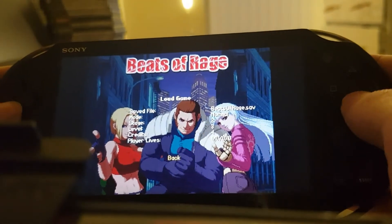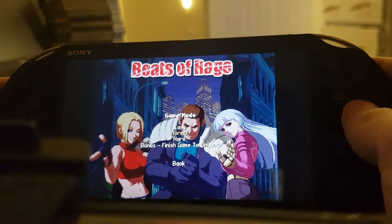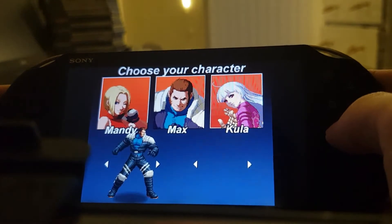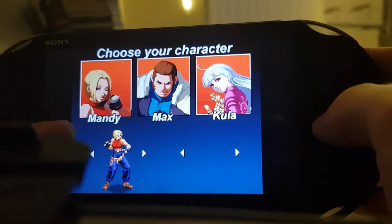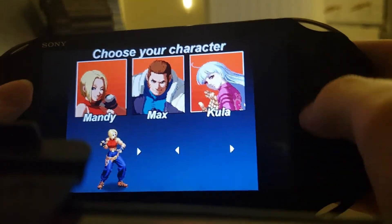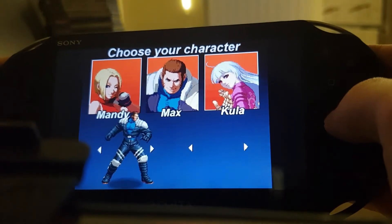I did stage two. So I'm going to click New Game. It's got three characters here. Obviously you can pick whatever game you want — you don't need to play this game, you can play whatever Beats of Rage game you want on here. And then you've got Mandy, Max, and Kula.